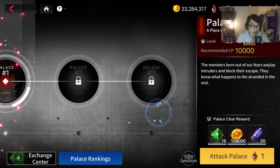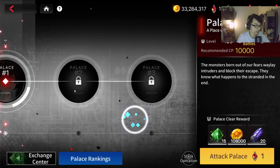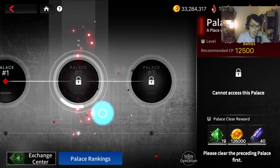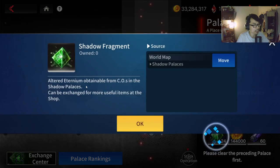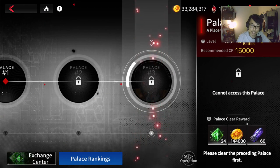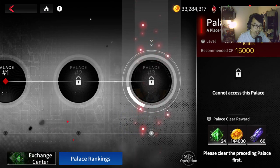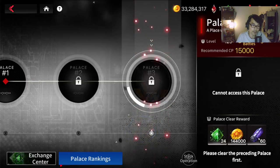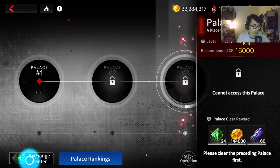This video we're going to talk more about the gears you obtain. The idea is you want to farm for the Shadow Fragment — the higher you go, the more you get. Shadow Palace 1 gives you 15, Shadow Palace 2 gives 19, and Shadow Palace 3 gives 24. A lot of global players are struggling to get the advanced gear material, but once you constantly farm the Shadow Palace every day this won't be a big issue, and you'll stop needing to farm Gutter Rat.